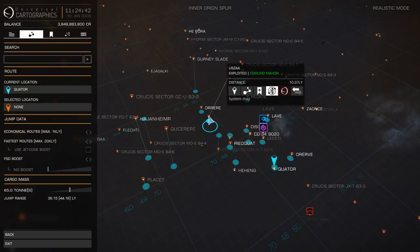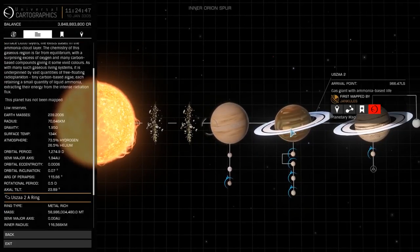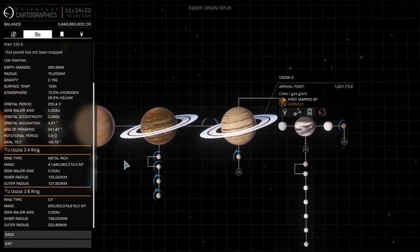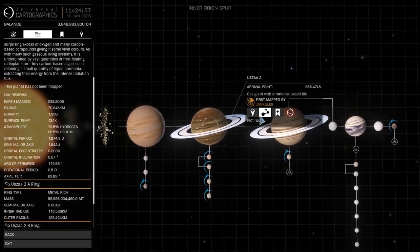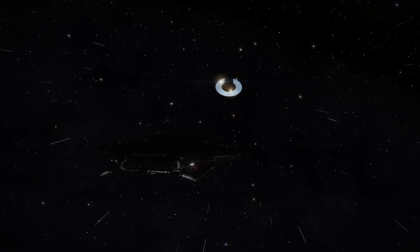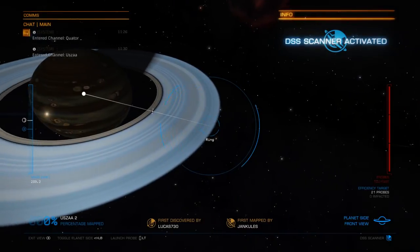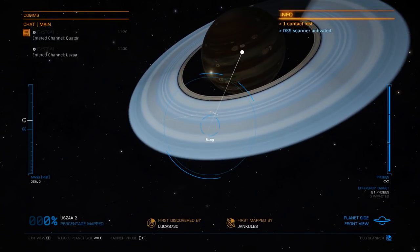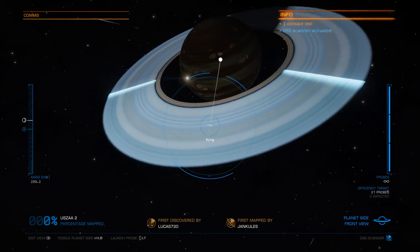Locating an ice ring is actually very easy — simply check the galaxy map and look at different systems until you find what you're looking for. Ice rings are very common, so it shouldn't take you long. Once inside the system, head over to the ice ring and then shoot probes into it using your Detailed Surface Scanner. Not all ring systems will have a hotspot, and the more players that have been mining the rings, the fewer hotspots that ring will actually have.